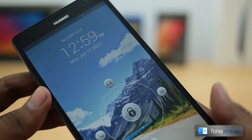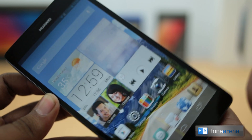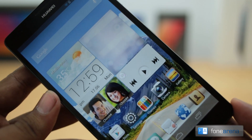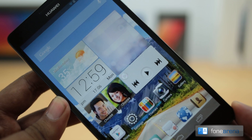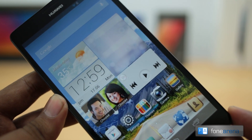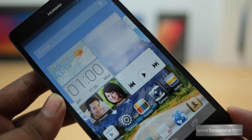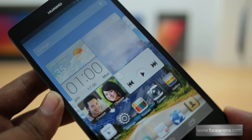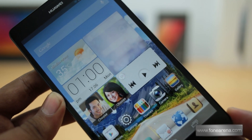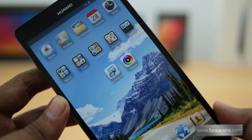This device is powered by an in-house chip — Huawei made its own in-house chip. It's called the K3 V3, and the GPU powering this device is the Mali T658. Apparently it can have a 2 to 8 core configuration. So we think this is a very capable phone in terms of gaming. Let's check it out.